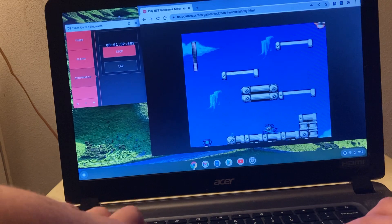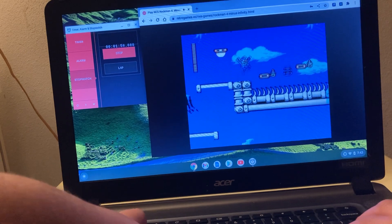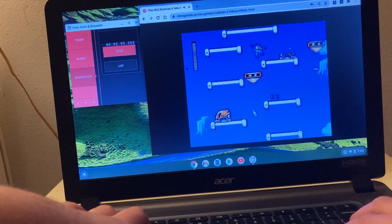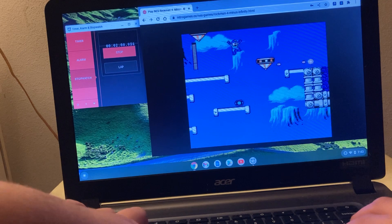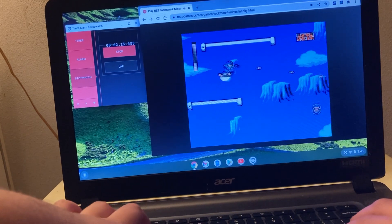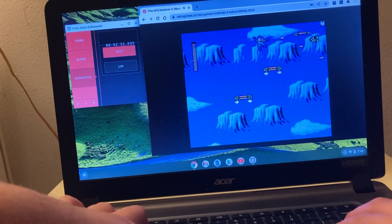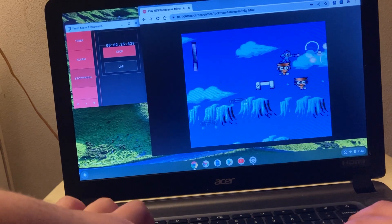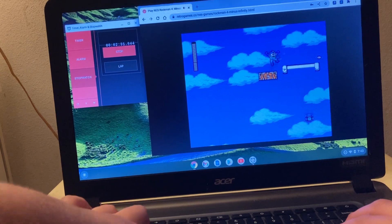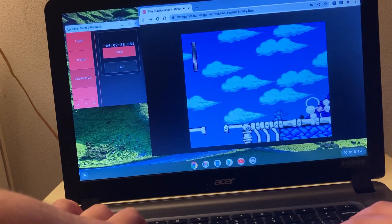We see all these Bullet Bills here. I've got to fire shots at all these Bullet Bills because they do tons of damage whenever they spawn. I need to clear them so they disappear. There are always going to be tons of glitches you may be able to see, and the Bullet Bills are not going to stop spawning whenever they feel like it.